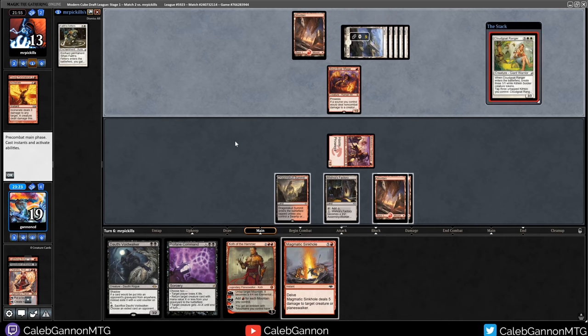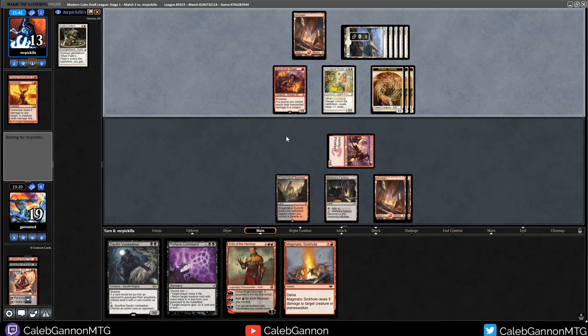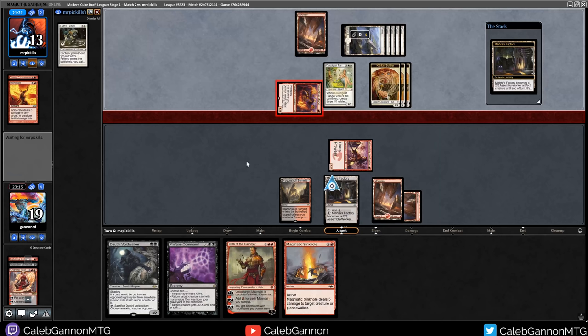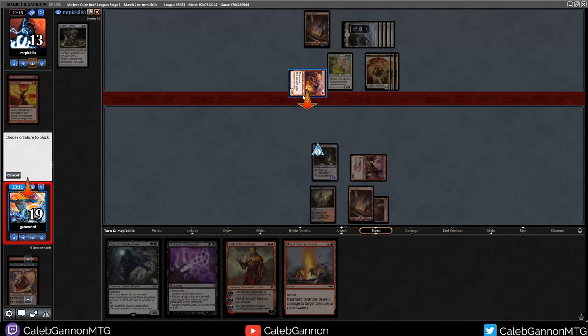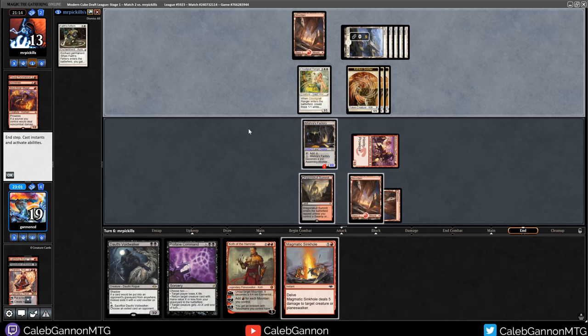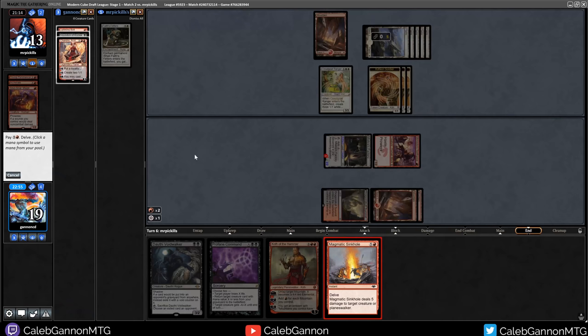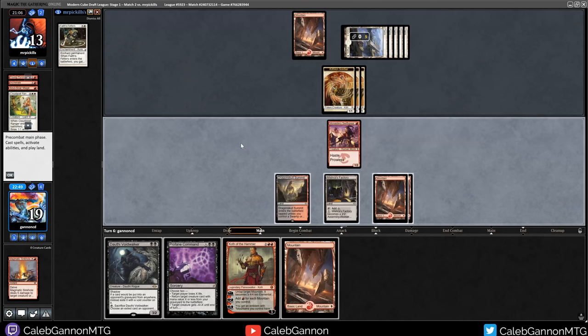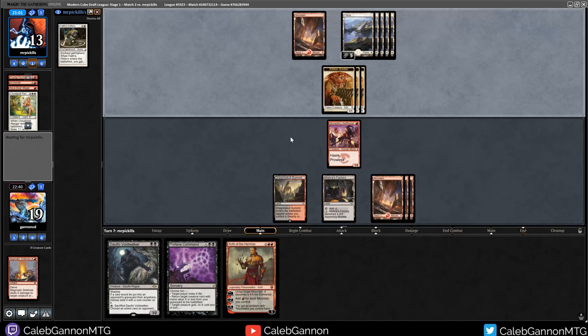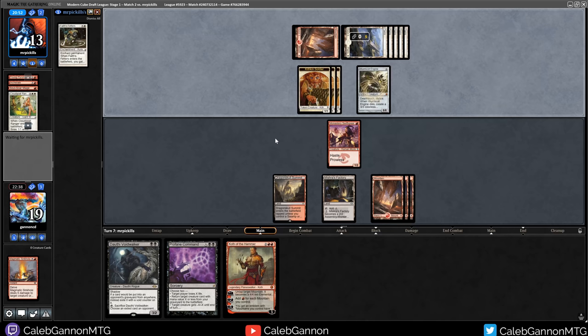I definitely missed my turn with Koth. If I can draw a black source that'd be pretty good. They're attacking? If they happen to have a burn spell it's bad, but that's one card in their hand. This feels more like they just forgot and there's no reason to pump. That worked out really nicely. I can Sinkhole the Cloud Goat Ranger right now - seems probably worthwhile. Another mountain. I think it's possible I could convince them to face Fetters my Mistress Factory. And for those wondering, this is why I took City of Brass so highly - being able to cast your spells is important.